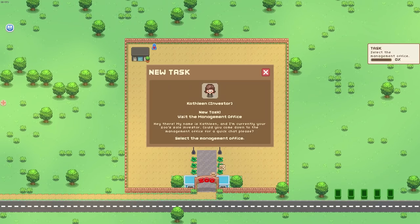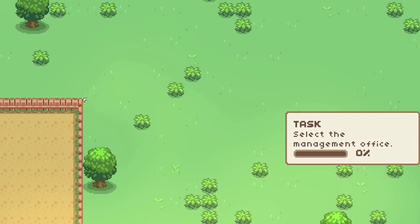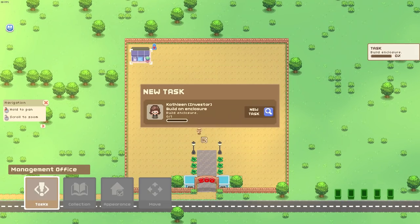New task: visit the management office. Select the management office. All kinds of requests end up here and you'll want to keep on top of them. Try viewing a new task now. Let's try this — build enclosure.